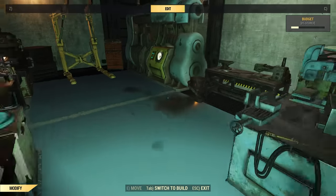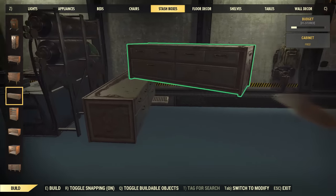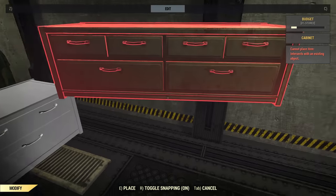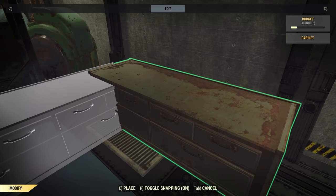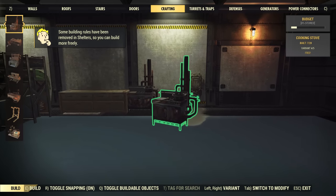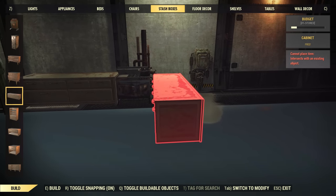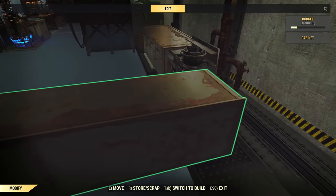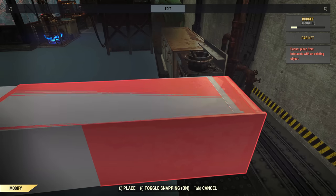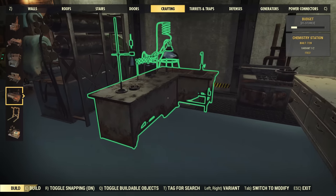I moved the brewing station to the end because for some weird reason it didn't want to look lined up properly — even when it was. Putting it on the end hides the stuff behind it and actually looks much neater. On to the kitchen. Very limited resources for kitchens — definitely an area I'm looking forward to having more clutter for. For now I'm going to squeeze everything in where I can. I've lifted the brightness a little bit because it's rather dingy in this space.